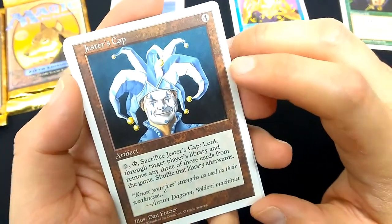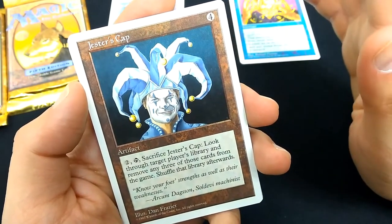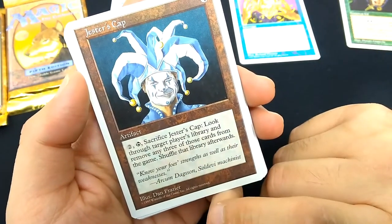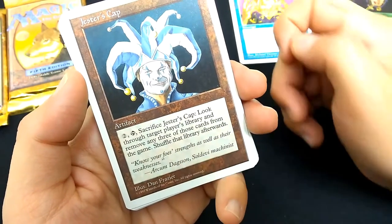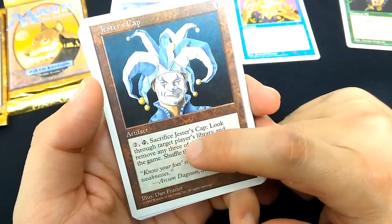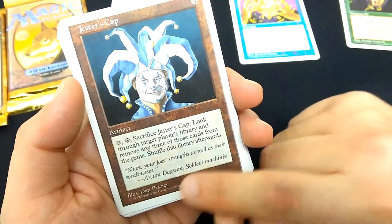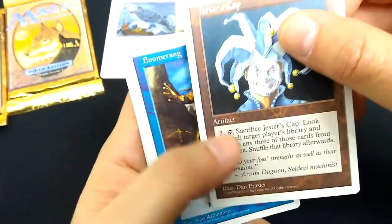Jester's Cap — a reprint from Ice Age, another set I really love. Artifact for 4, classic brown border. Two and a tap, sacrifice Jester's Cap: look through target player's library and remove any 3 of those cards from the game, then shuffle that library. So you could really disrupt your opponent. And since it's only a sacrifice effect, you can bring it back from your graveyard. Art by Dan Frazier, with a really smug looking Jester. I'm glad I got that card — I think that might be the rare of the pack.